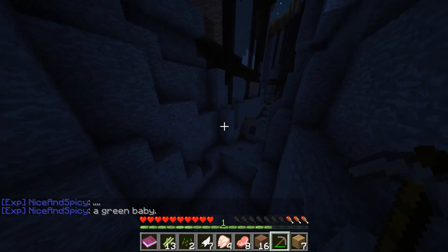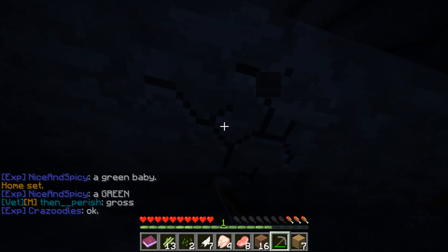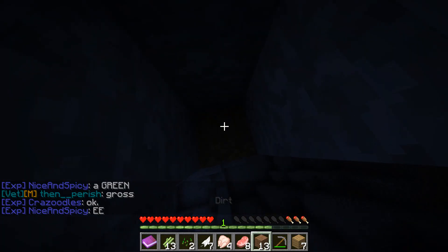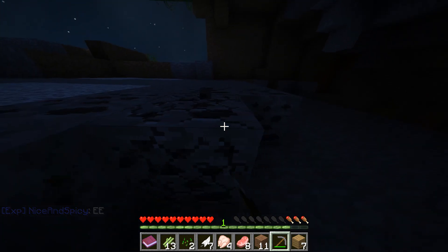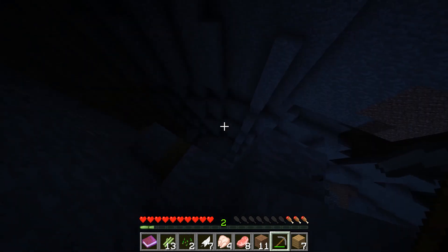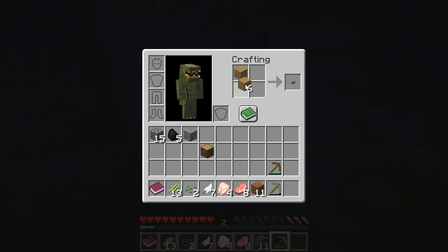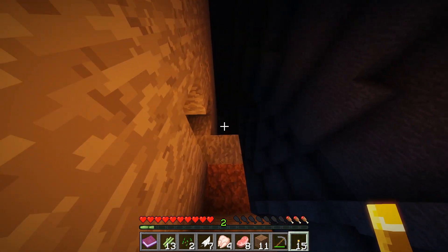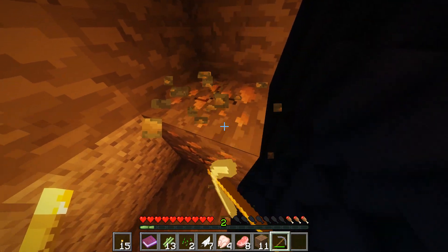I'm going to set my home here so if we die we can just come back. I'll go up with the dirt because I'm gonna need my cobblestone for later. I might play this with friends if they want to - some of my friends are getting back into Minecraft so hopefully we can have some fun times. Optifine makes it light really nice, so I'll put that in my offhand - now we have light forever.